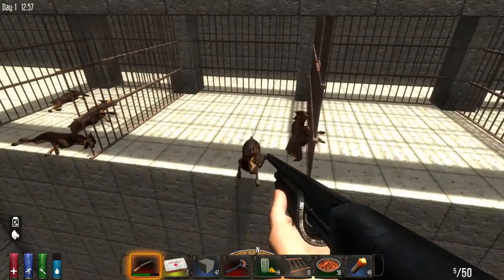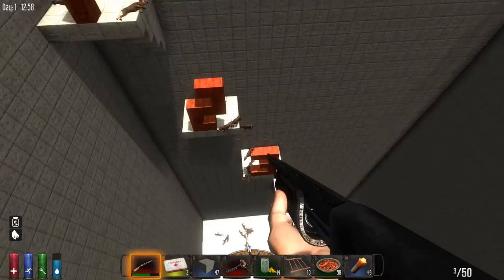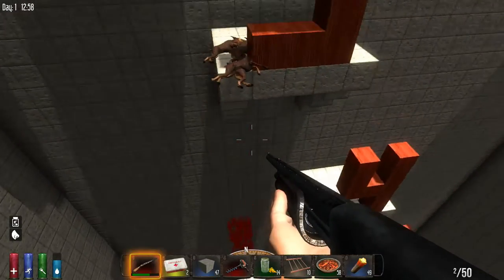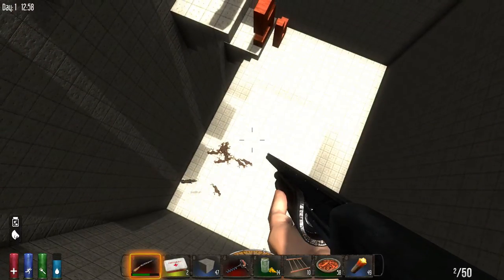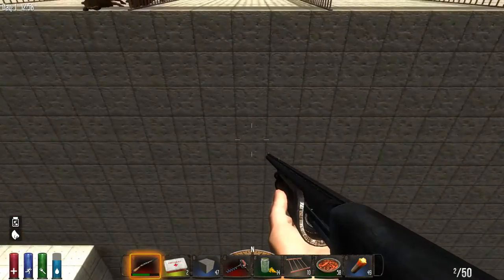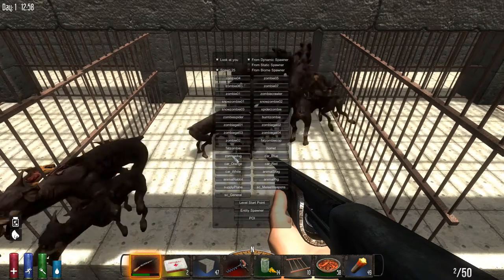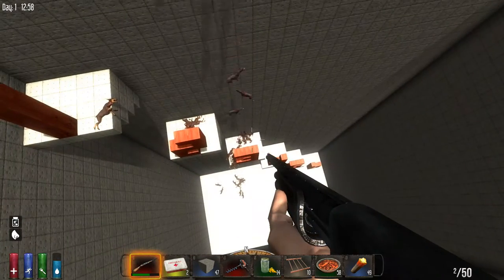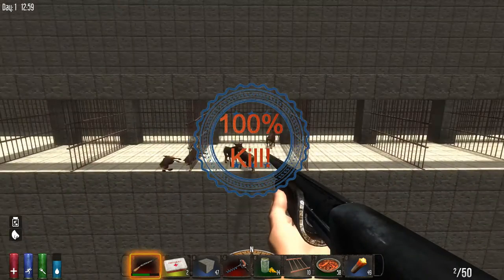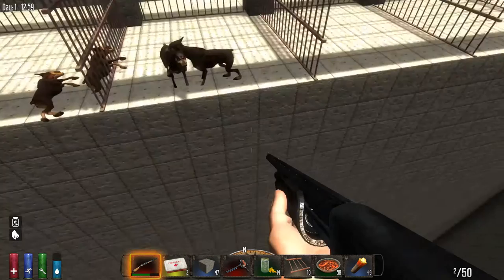So 20 blocks is not enough to kill a zombie dog. On to the 30-block fall — zombie dogs cannot survive a 30-block fall. Any doubts to the contrary are dissuaded, discouraged, and disproved. Major repairs needed to the labs after the zombie dog test.